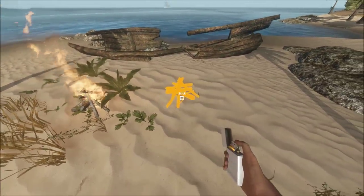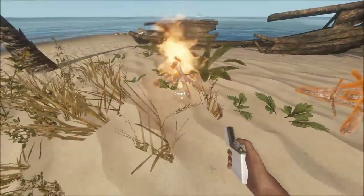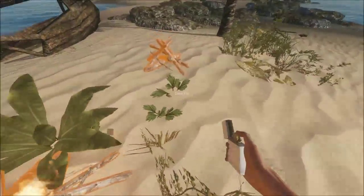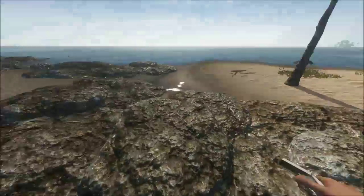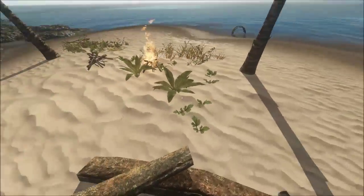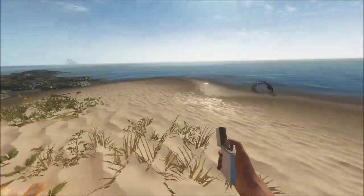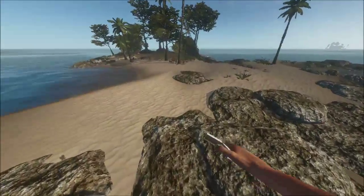As you can see, I already have one right here. We're going to go ahead and place that down. This is what it looks like when it's burning, and this is what it looks like when it's not burning. That's the regular campfire. You can drag stuff on top by holding right-click and holding it above — it will cook. It does take a long time though, depending on the item.